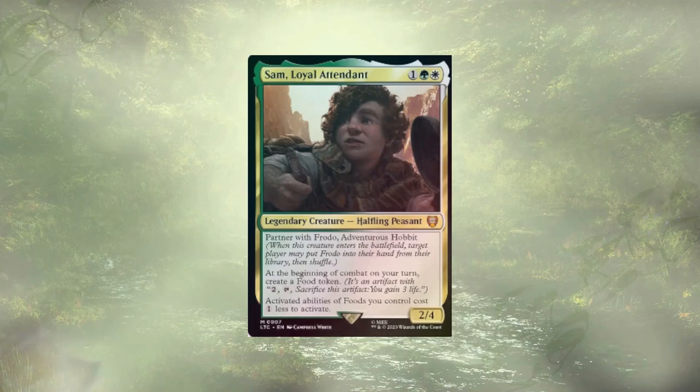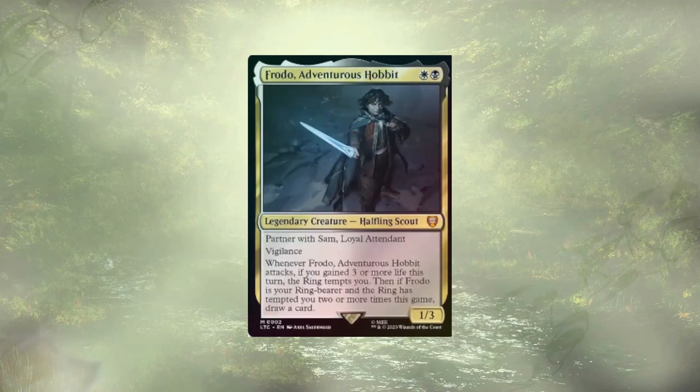Frodo and Sam, like many hobbits, are constantly hungry and looking to take some breaks for food. Luckily, Sam seemingly has an endless supply of it. Frodo is looking for us to gain at least three life before he swings in at our opponents, allowing the ring to tempt him. By turn four, we can begin to stuff our face, get tempted by the ring, and gain all the advantages that come with it.